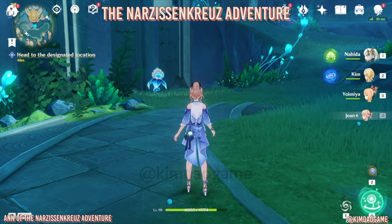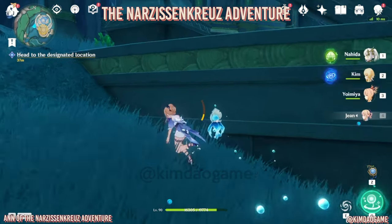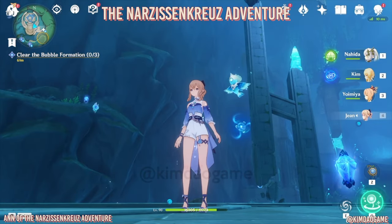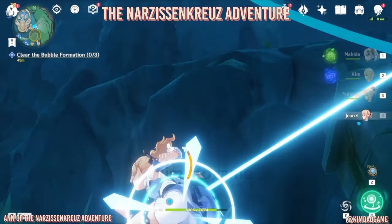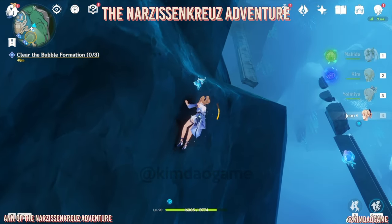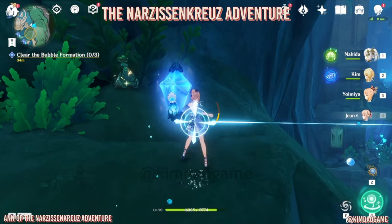You get some more dialogue and now we're going to head straight up. We need to clear the bubble formations and there are three of them. For the first one, head up to that gem up there. It's going to try and shoot you, and if you do get hit it's going to push you back. Try to avoid it because you'd never finish the quest if you keep getting hit. Just climb up.